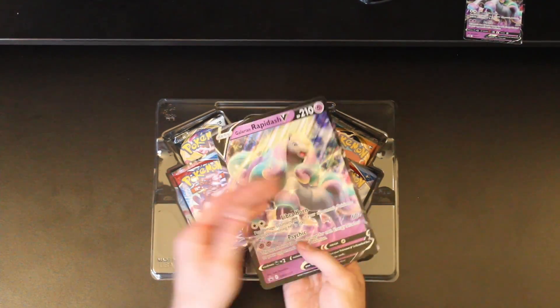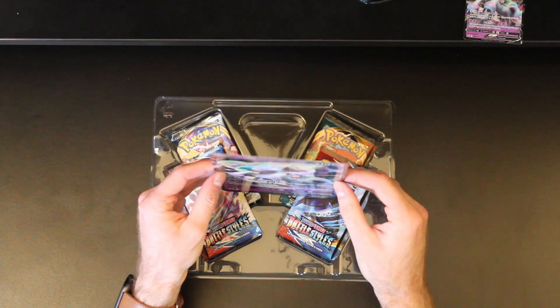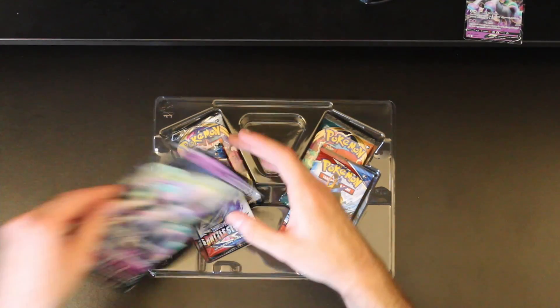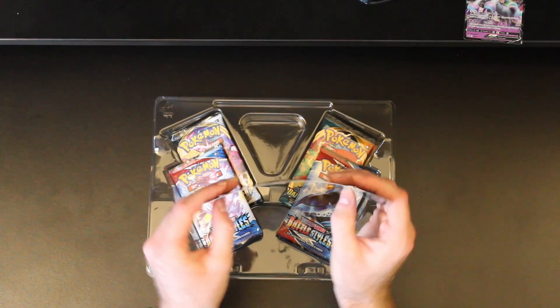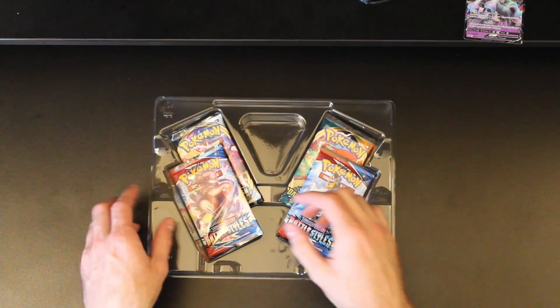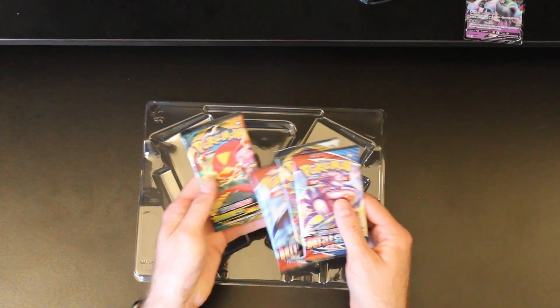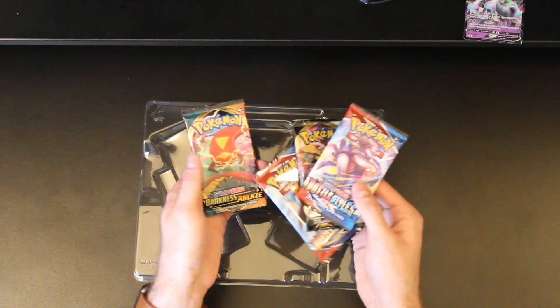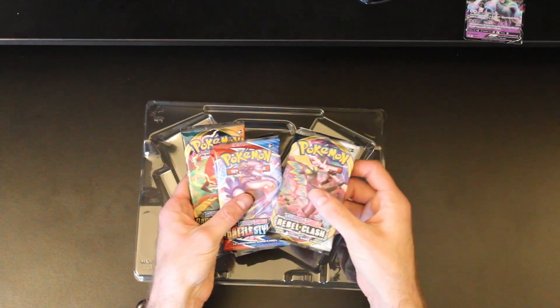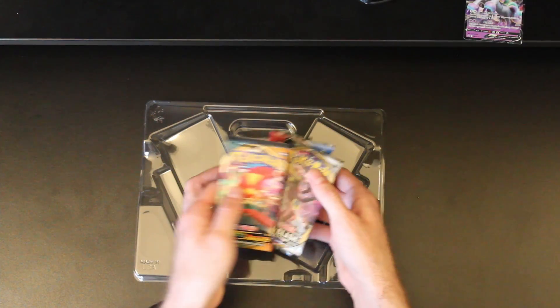Nice oversized card, looks pretty good to me. It's not bent like the Hatterene was — the Hatterene is still bent — so it's not that bad, which is ideal. Then we have the packs: we got two Battle Styles, one Sword and Shield Rebel Clash, and one Darkness Ablaze.